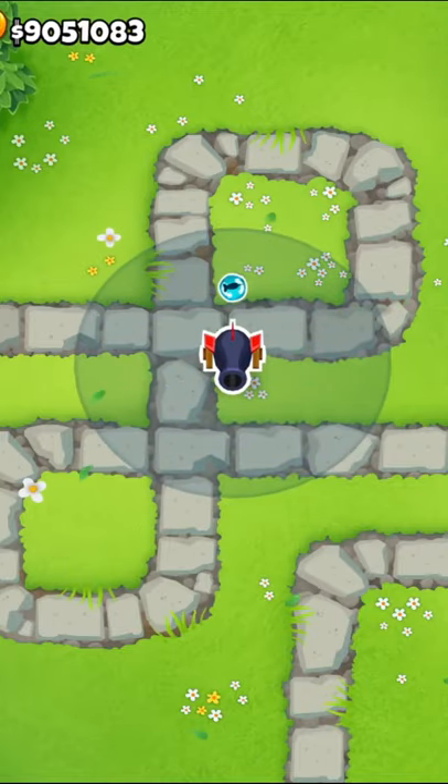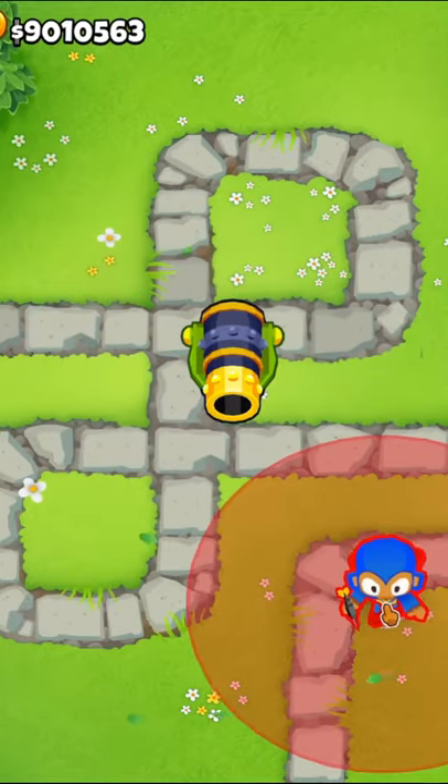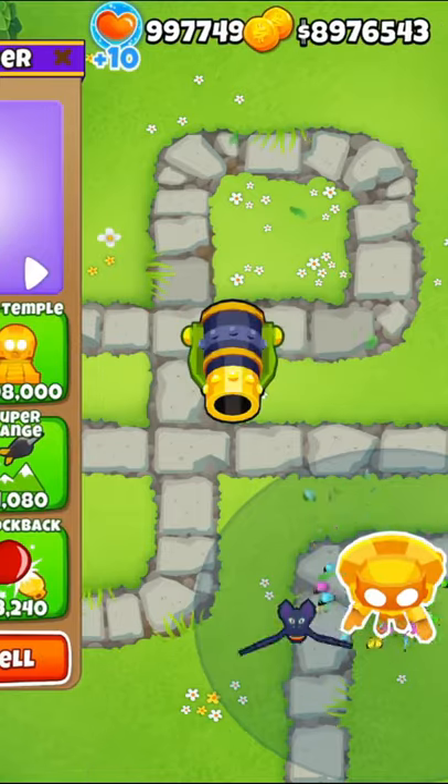I get a lot of questions about god buffing towers, so here's how you do it. First, we'll start with any tower you want to buff. I chose a 025 bomb shooter for this one.